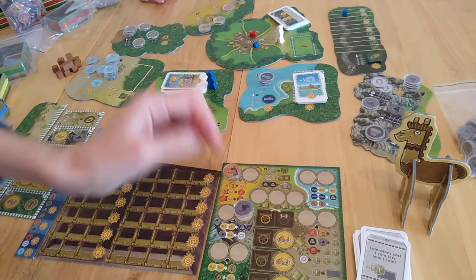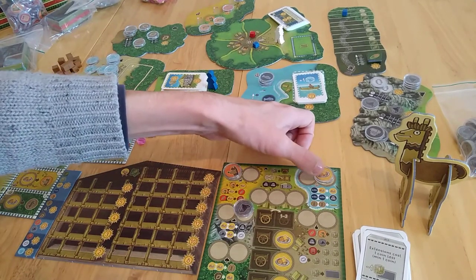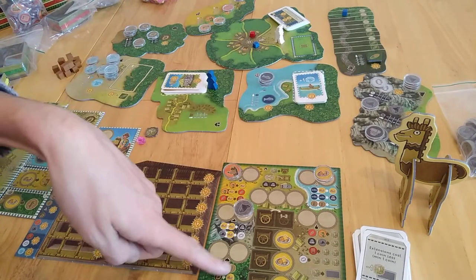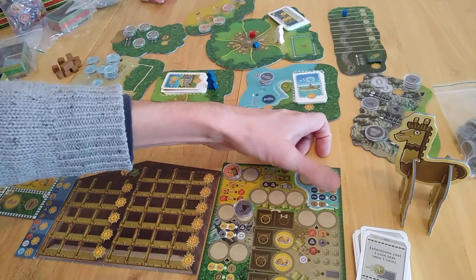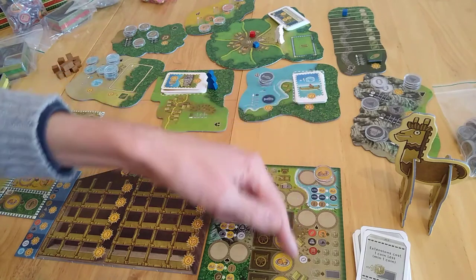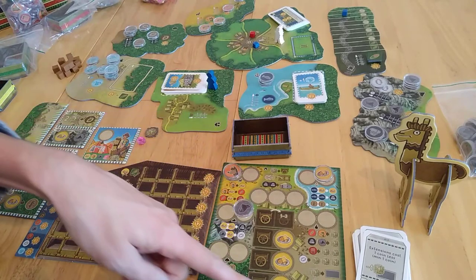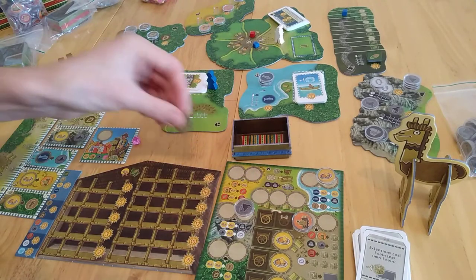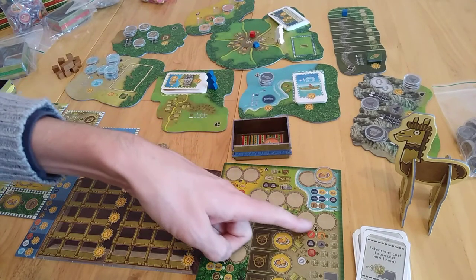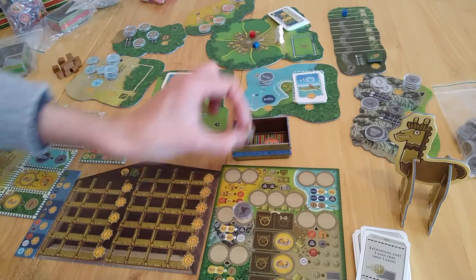Over here we have the harbour, which makes thematic sense. A fish and food gets you more food. Two fish gets you a mineral. Two wood gives you a canoe — which kind of makes sense. I'll explain why you might want canoes. If you go over here you can start selling stuff. When you sell stuff, you never lose anything in this game. If you spend a llama here, you're going to get an extra coin. Then it goes there and everything else is just selling.